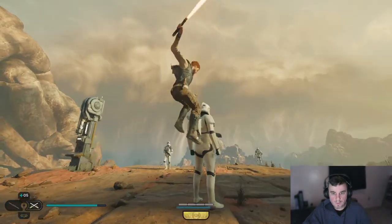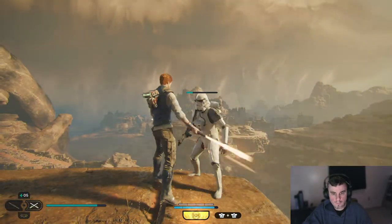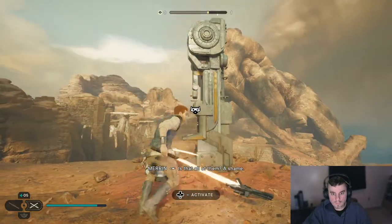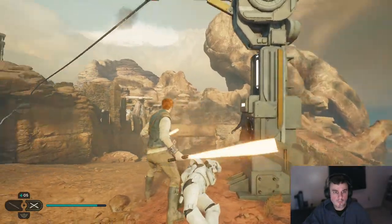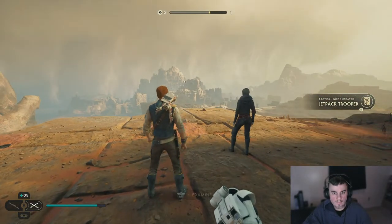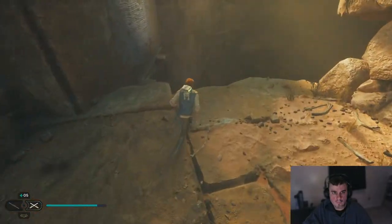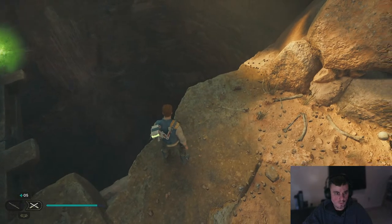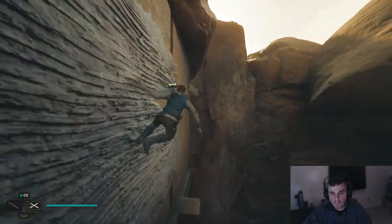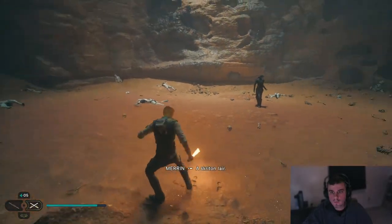Which way am I supposed to go? Is that all of them? Okay. So what'd you find? In-game: 'Storm's getting closer. We will shelter in Seer's base — it is hidden from the Empire in the high desert.' There's definitely something — whoa. Yeah, I can go that way. A Scryton lair — but where's the Scryton?